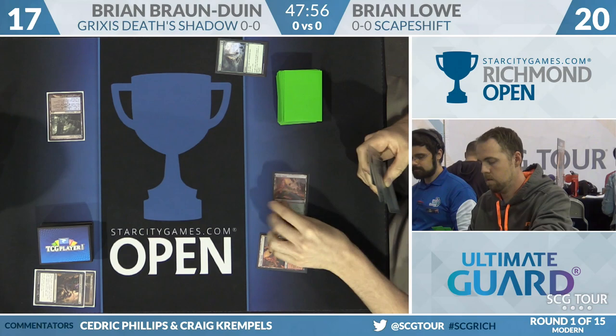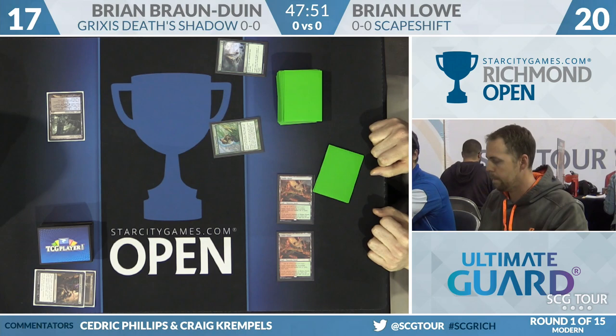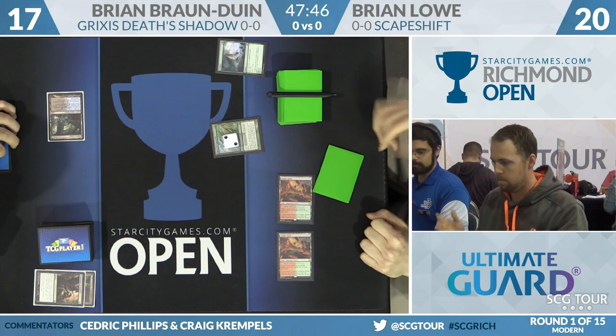For Brian, he might be thinking Tribe Elder, he might be thinking Suspend Search. He'll play Cinder Glade and suspend Search for Tomorrow — two suspend counters on that ramp spell. Then we go back to BBD, who's at 17 life, and he's going to keep trying to work that life total down.